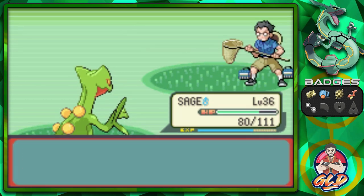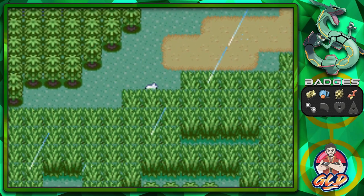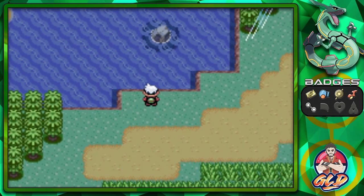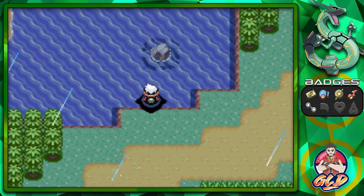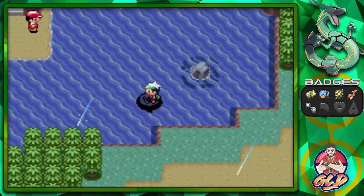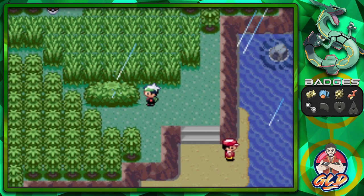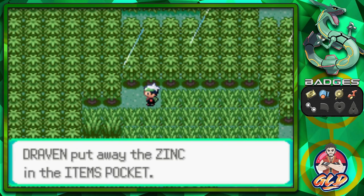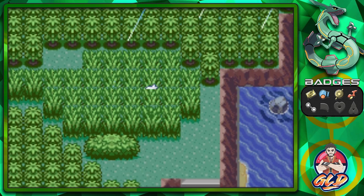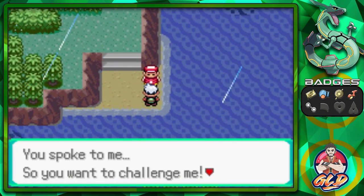I would suggest surfing here because you'll be able to find a fisherman, a location for a Secret Base, and an item. Let's grab this — found ourselves a Zinc. Definitely an item you should use. This trainer says, 'You spoke to me, so you want to challenge me? Sure, I'll try out the Pokemon I got while surfing.'